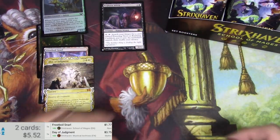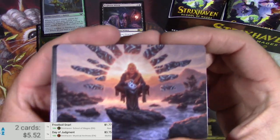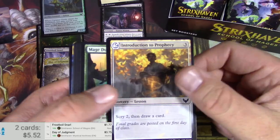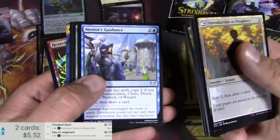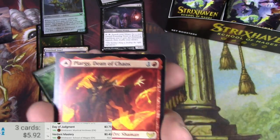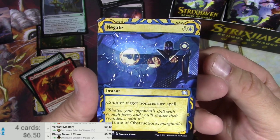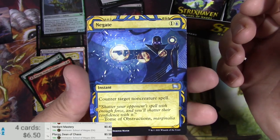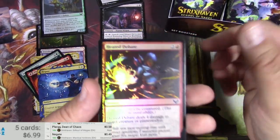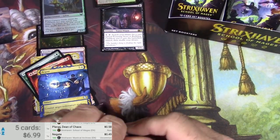Day of Judgment — $3.75 Mystical Archive, very good. Here we go, picking up the pace a bit. Nice art. Lesson card. I like Casmina — that's cool. Verdant Mastery. Plorg, Dean of Chaos — he's an orc shaman. And a Negate. Gorgeous. So yeah, these set boosters are really all about these Mystical Archives. Negate is not a big money card but it definitely sees play when it's in standard.